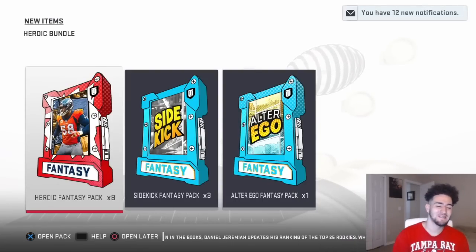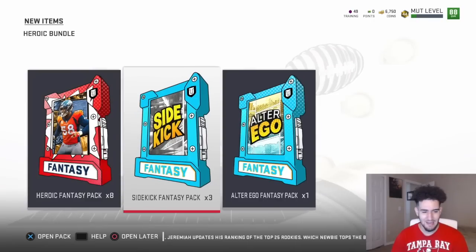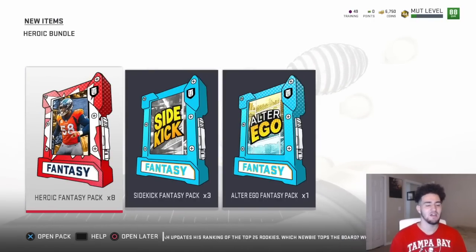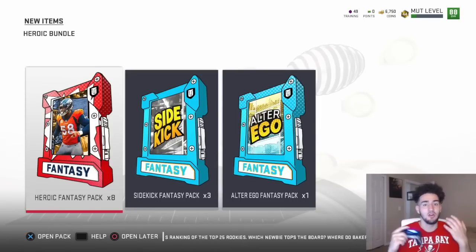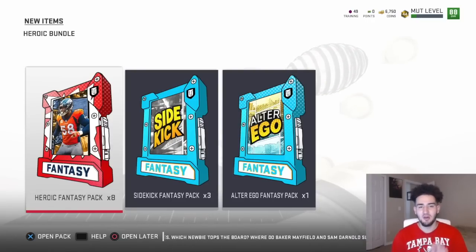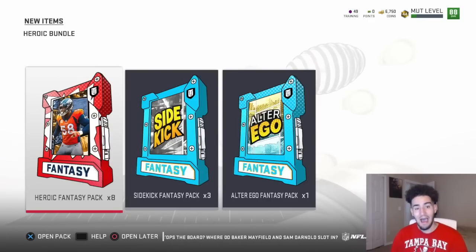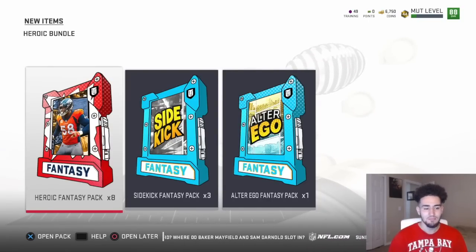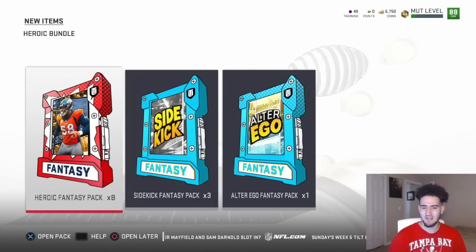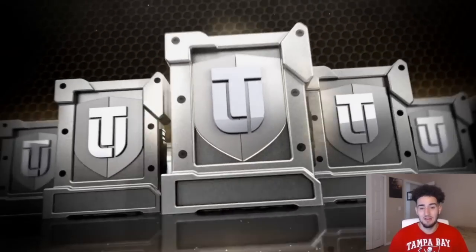Alright, here we go. It is pack opening time. I think these two are the toppers. So we're going to start off with the eight heroic packs and hopefully they give us some fire. I'm pretty sure we're going to get a whole bunch of sidekicks, but we need a full hero. If we pull a full hero I'm going ecstatic — I don't care if it's a 90 overall. Any of the heroes I would definitely take. I want Bobby Wagner because I need a middle linebacker badly.